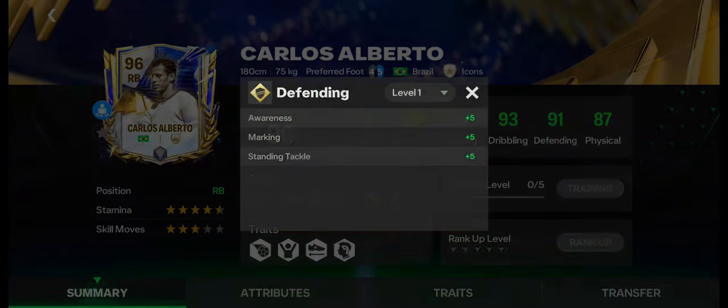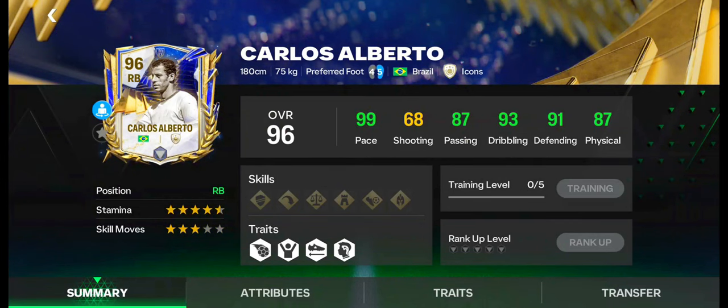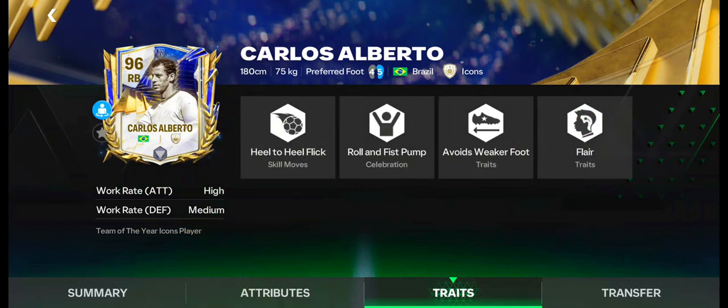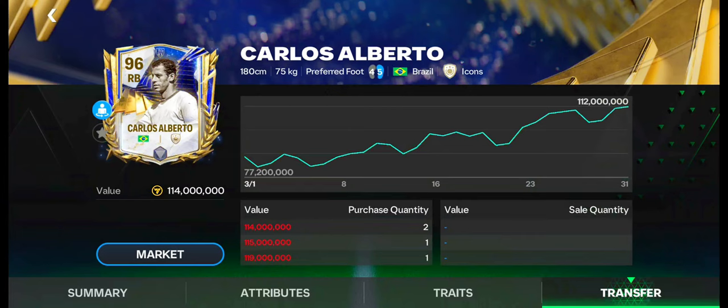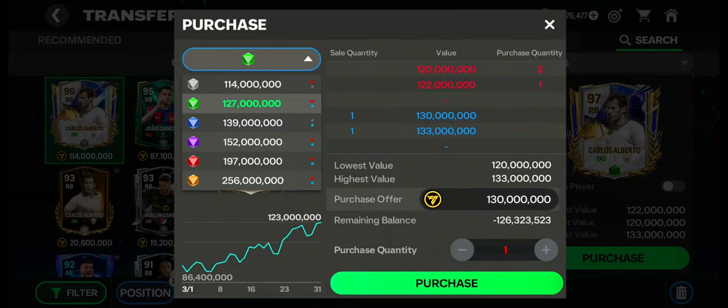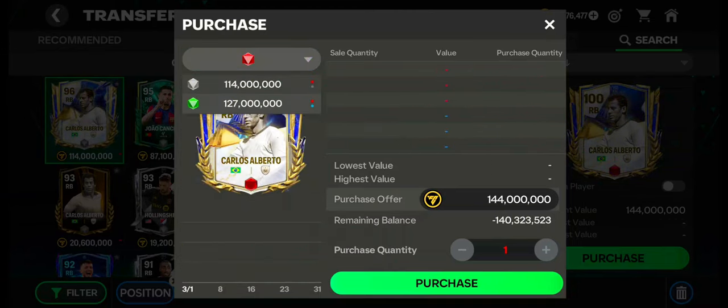Number 1: Carlos Alberto. Carlos Alberto has 4.5-star stamina and 3-star skill moves. He can also be used as right wing back. He has excellent pace, passing, physical, defending, and dribbling skills. Weakfoot is good. Work rates are high in attacking and medium in defending. Traits are also okay. Currently, his value is under 115 million coins. His price is now increasing in the market. Purchase quantity and sale quantity are high. These are the max stats of Carlos Alberto.